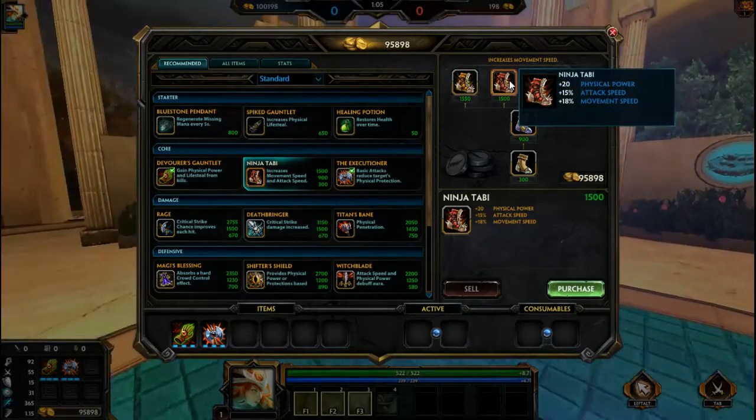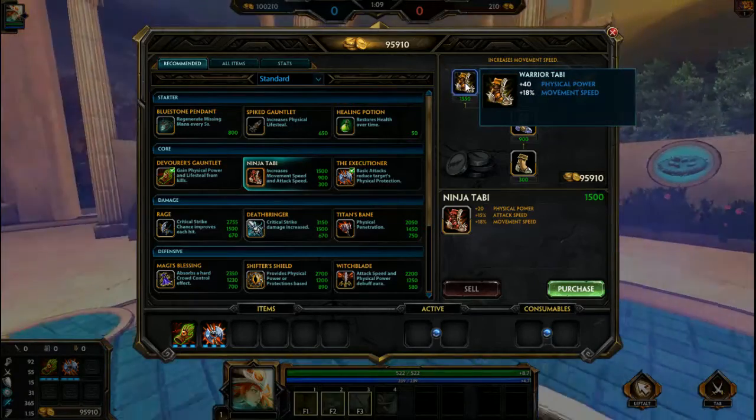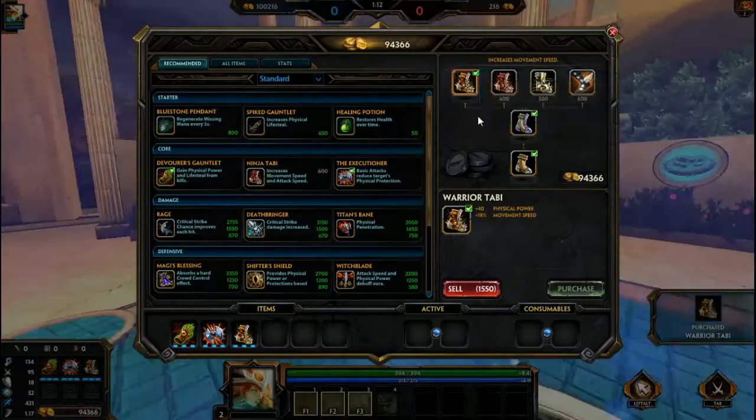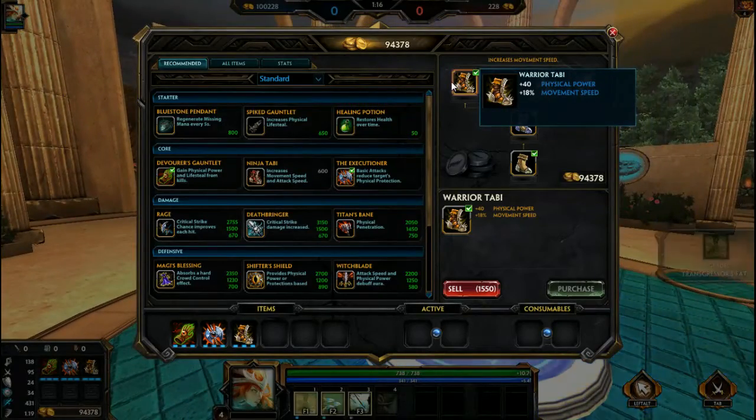Another thing I always open up with is not the Ninja Tabi — people get that just for the 15 attack speed — but the Warrior's Tabi. The difference between 20 physical power and 40 is just tremendous.